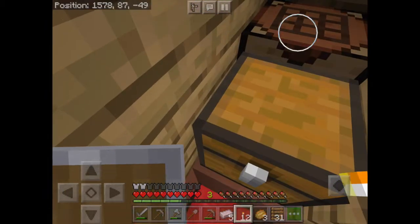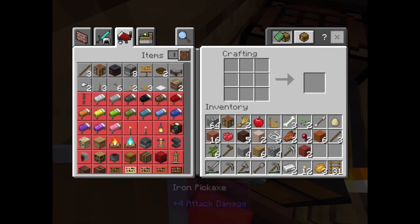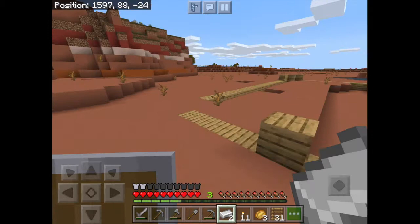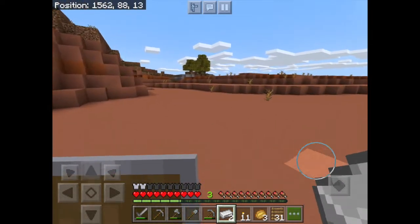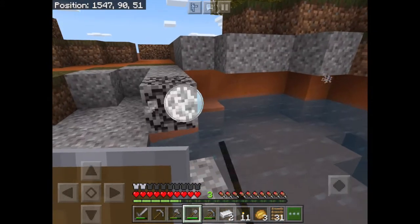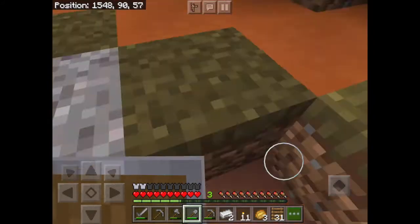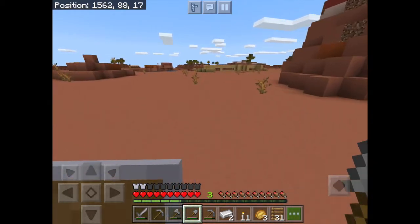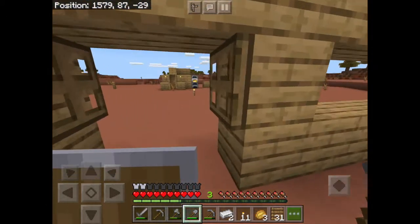I really need to start moving stuff into my new house. To get flint for the flint and steel, you break gravel - it has about a one-in-something chance to drop flint. I really couldn't be bothered to figure out the exact number, but if I get it first try I am magic! And I did! You then put the iron and flint together - it should really be called flint and iron, but it's called a flint and steel even though you make it with flint and iron.